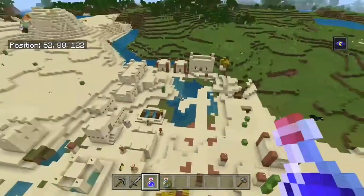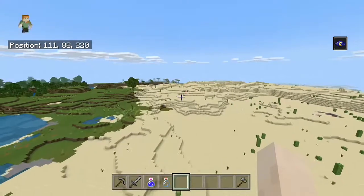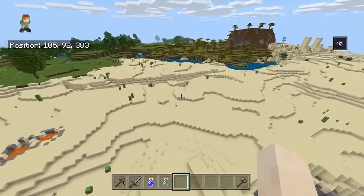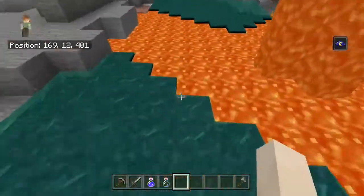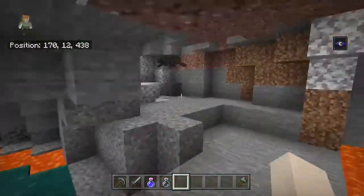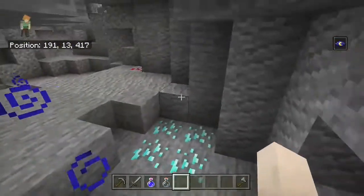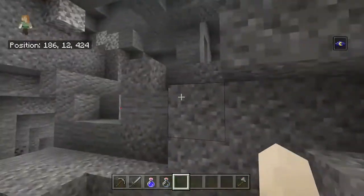Within the first thousand blocks there are like 10 villages. There's a ravine right here that goes all the way to diamond level, which is right beside another village right behind here. I did find diamonds in here and I'm just going to show you guys the coordinates real quick so you can find some easy diamonds. There they are - four diamonds, easy four diamonds right away.